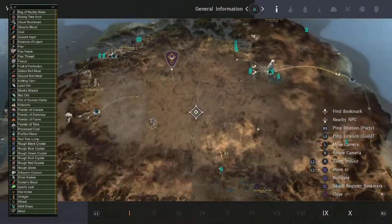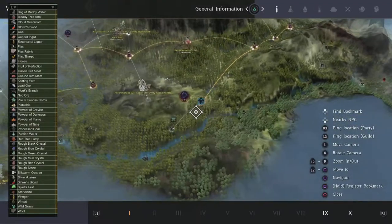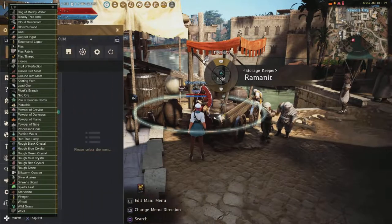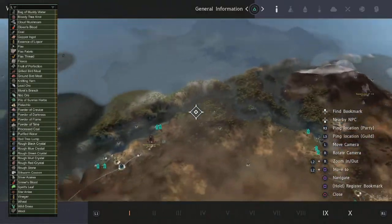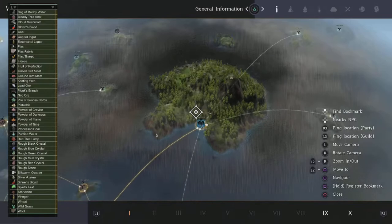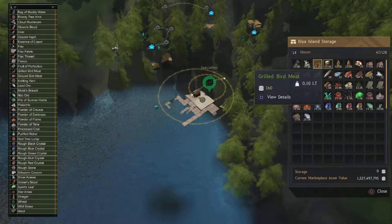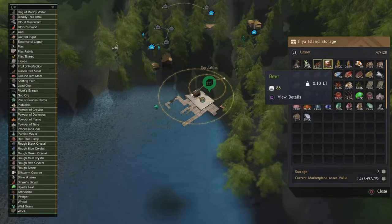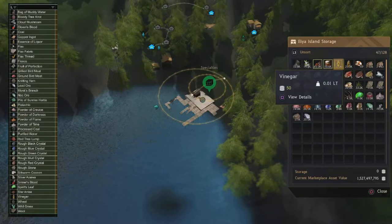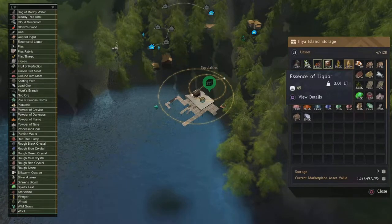If your gathering level is decent, you'll get tons of silver azalea from gathering as well. So the next one in storage — grilled bread meat needs no explanation. If you get the chicken nodes — beer, same thing, cook. Vinegar you can cook, essence of liquor, ground flour.